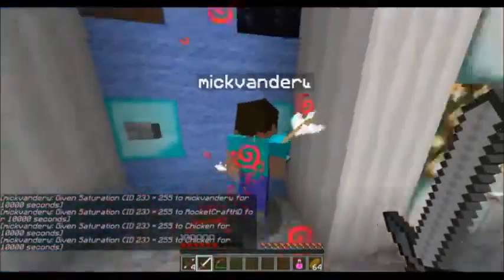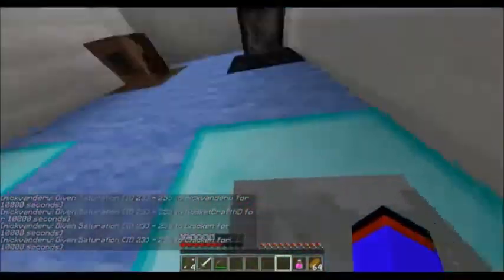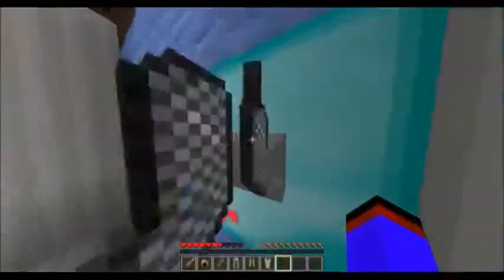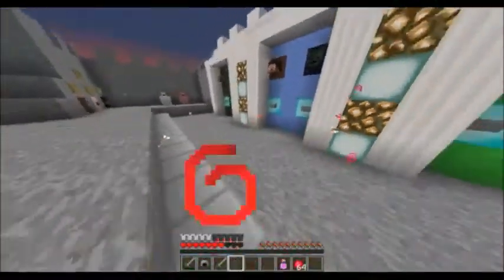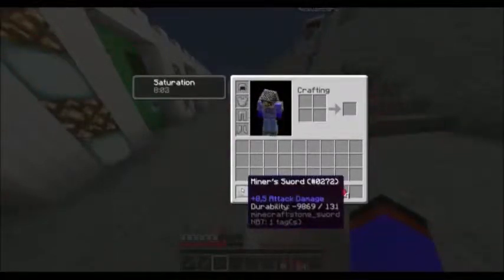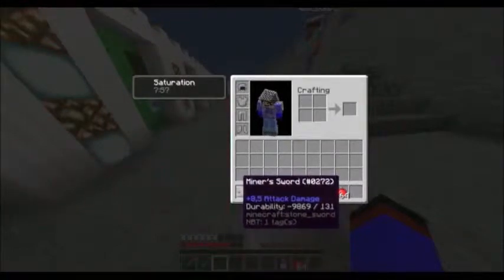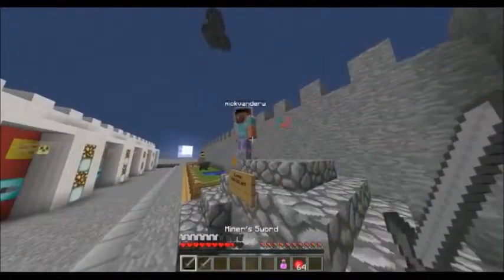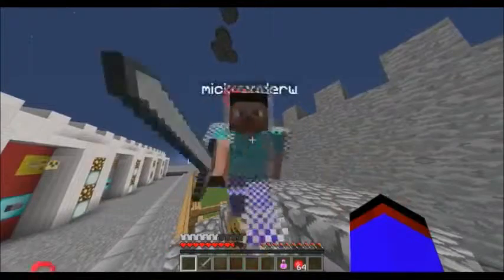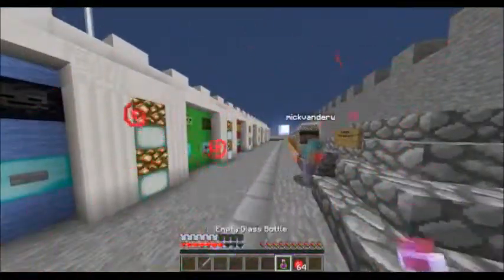You got all the stuff. You have to be the closest to the kit to actually get it. You get two stone swords — one which does 3.5 attack damage and one which does 8.5 attack damage, and it has no durability. Use it once and it does a lot of hearts. And you get a potion of regeneration and apples.